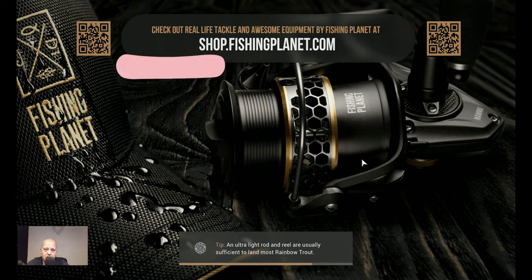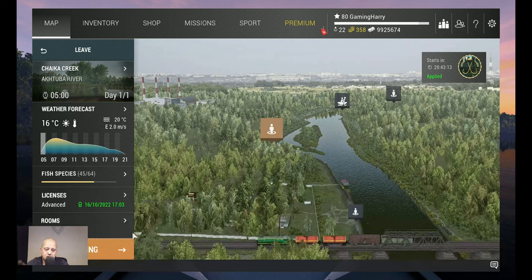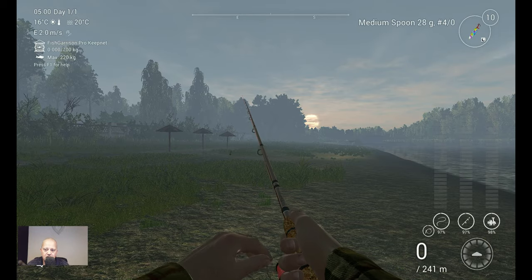All right, now let's travel to Actuba River. I'm going to show you the spot where I catch them, and of course the time and the markers — enough information that I will give you. We first take a private room, and we want to spawn over here. This is 'All Hail the Pioneers' at Actuba River — that's where we want to start.